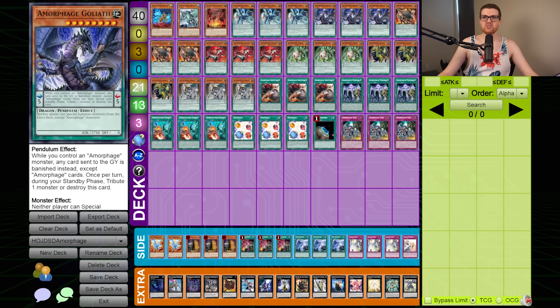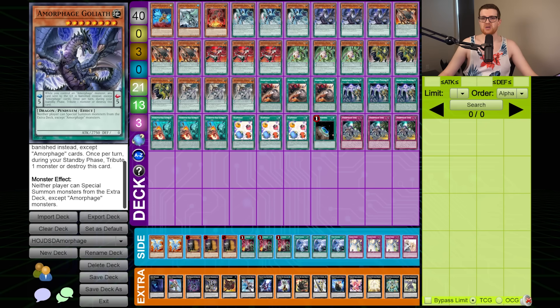Amorphages are interesting because they all have the monster effect that neither player can Special Summon monsters from the extra deck except for Amorphages. And anytime you have a built-in Floodgate into a monster, that's obviously gonna spell for a good time. But in any case, this deck needs to have some sort of major drawback, because otherwise, if you just have an entire deck of monster Floodgates, clearly there's gonna be some sort of issue.